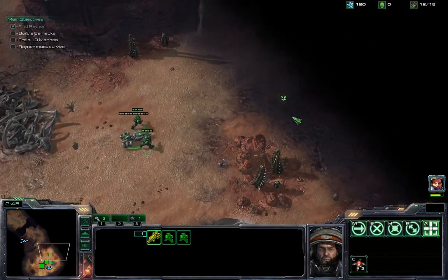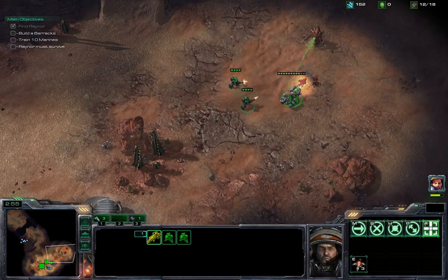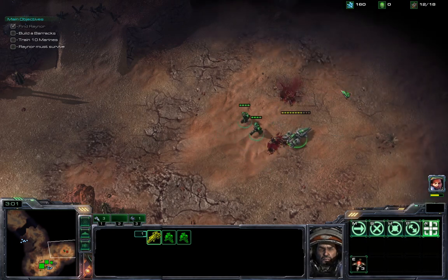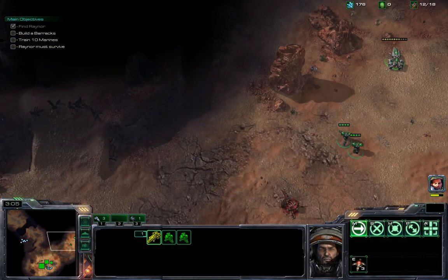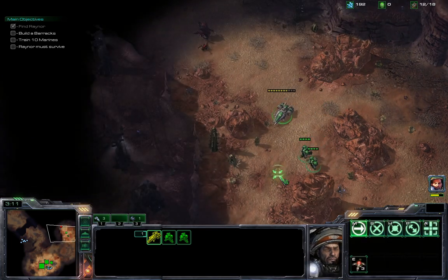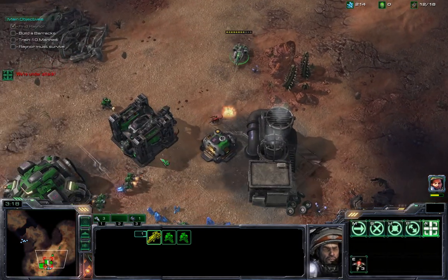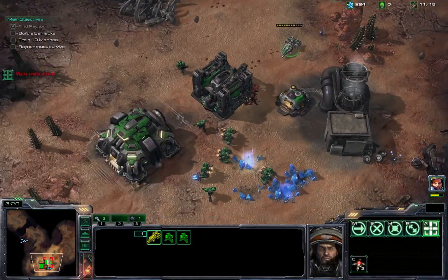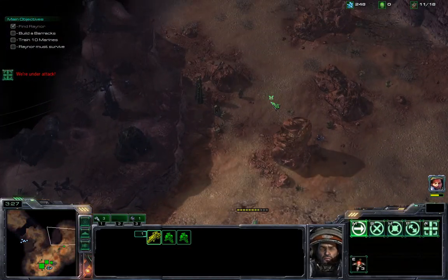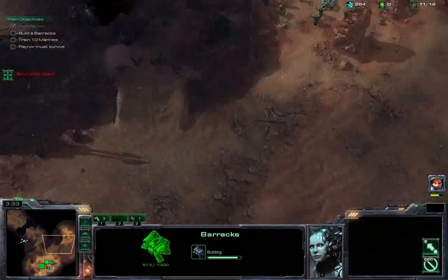This is actually such a beautiful port. Just the attention to detail that the developer of this custom game — even to the point where you could see the Hydralisk there spitting acid, just like in Brood War and StarCraft 1, where the Hydra would spit acid. Now it's changed — he spits spines. The Hydra's like a higher tier unit now. But this particular port really does stay true to the classics. I'm excited to be playing through it with you guys.